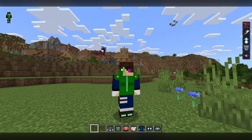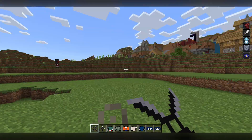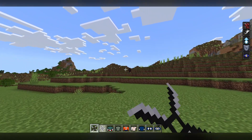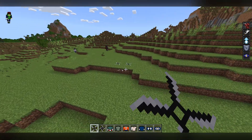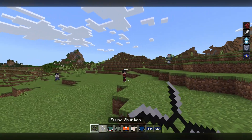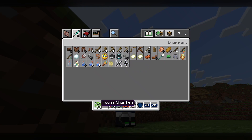Next we have Jonin outfits, and I guess we can show the Fuma shurikens. Look at that — we have the moving shuriken, which looks so cool, even though it's not supposed to move in your hand. I believe it moves when you throw it. The shuriken doesn't move in your hand though. So yeah, this is the Fuma shuriken, looks pretty cool, and that's the Jonin outfit.